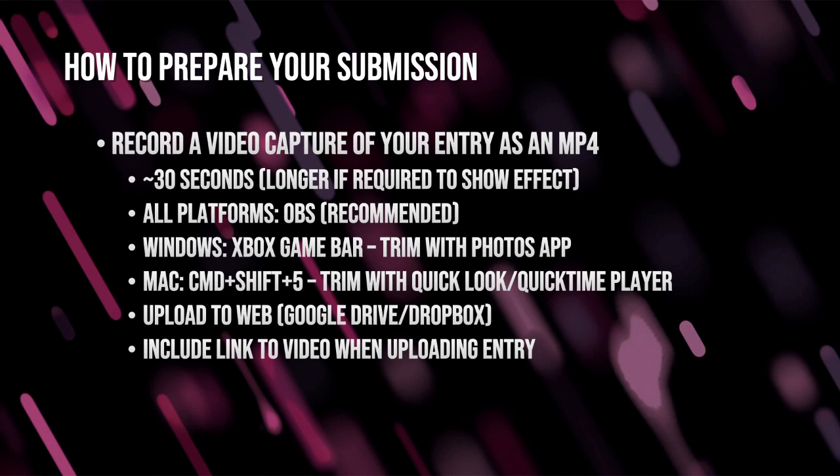You need to submit a video of your entry, and this needs to be about 30 seconds long. It can be longer if it's required to show the effect — for example, maybe you have a scroller, or you have an effect that evolves over time. But generally, if it's a simple effect, 30 seconds is enough. To record your video, OBS software is recommended for capturing your video, and there are links in the description of this video to other videos that will help you capture your screen with OBS. On Windows, there's also the option of the Xbox Game Bar, and you can then trim your videos after with the Photos app. You may want to clip out the start or end of the video where you're starting and stopping the recording.